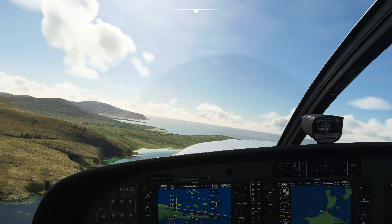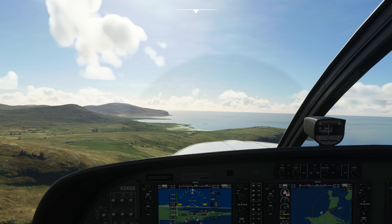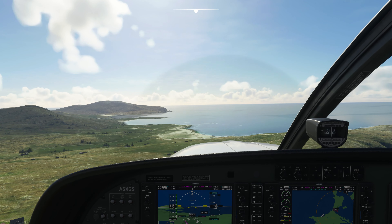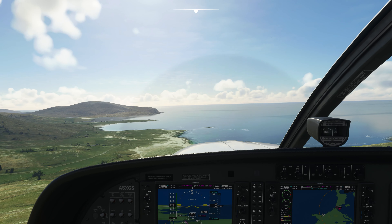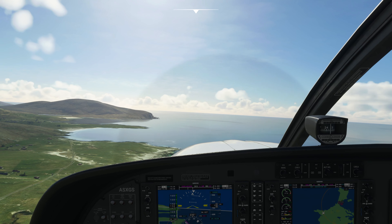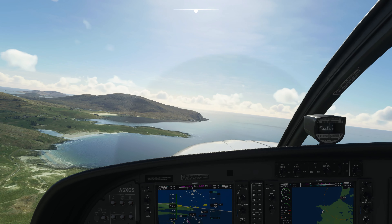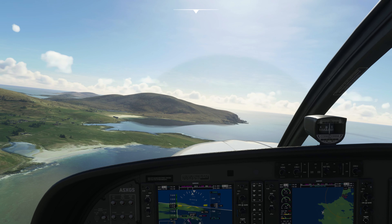We're flying now down the coast over Pleat and then coming around over Alistair. As we come down the coast we're going to fly over a beautiful bay called Seal Bay. We did some work with the locals there to clear up some rubbish. Lots of people turned up, it was a really productive morning and we saw four seals in the process, so the bay really lived up to its name.